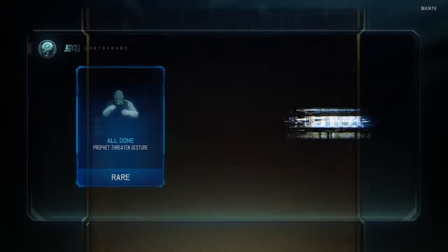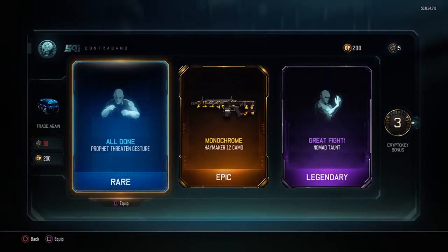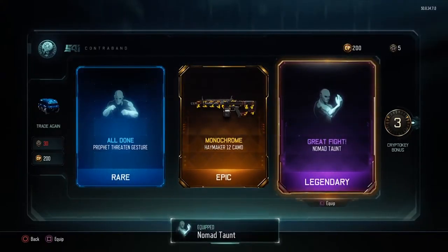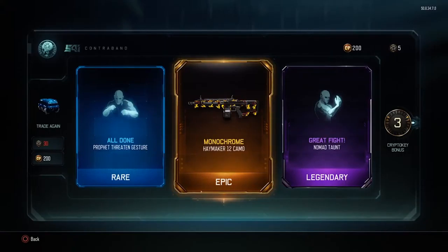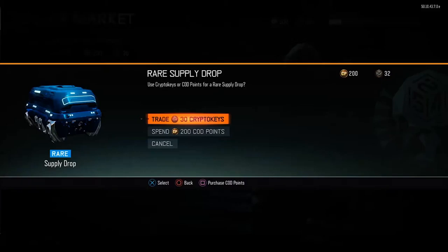For our next one — fingers crossed we get another epic. We have the rare, okay. Oh perfect, we've got an epic — Monochrome for the Haymaker, sweet! I sometimes use the Haymaker on small maps like Combine. We've got quite a lot of taunts today — this one's Profit, a Profit gesture. And we also have Great Fight for Nomad. So we've got rare, epic, and legendary — perfect!